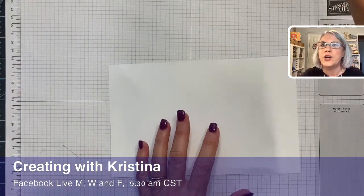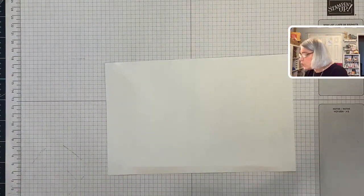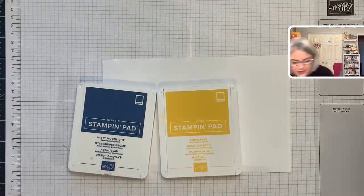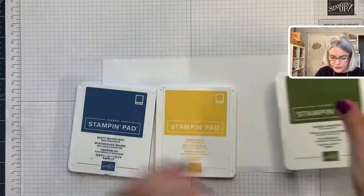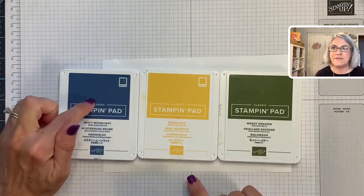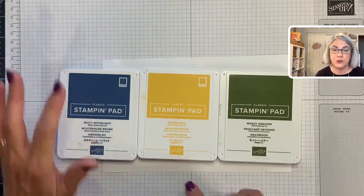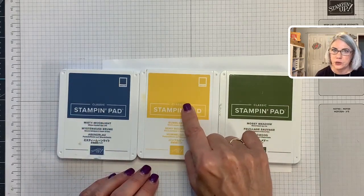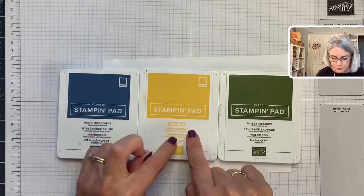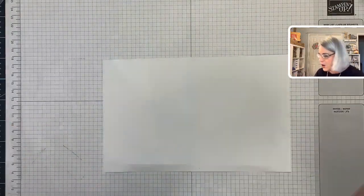Let's get on to today's card! We are working with the colors misty moonlight, bumblebee, and mossy meadow — look at those pretty colors together. If you don't have these exact colors, you'll need a very dark blue (navy would work), a very dark golden yellow, and a very dark green, since we're doing fall colors.